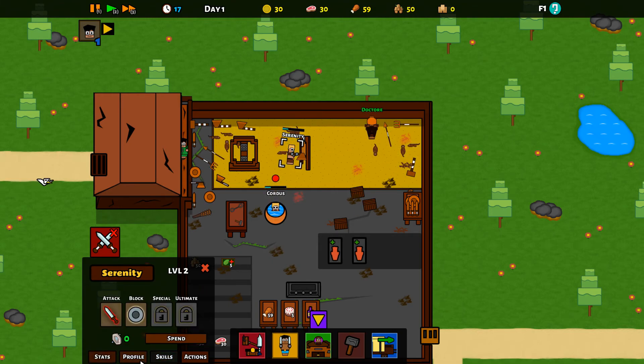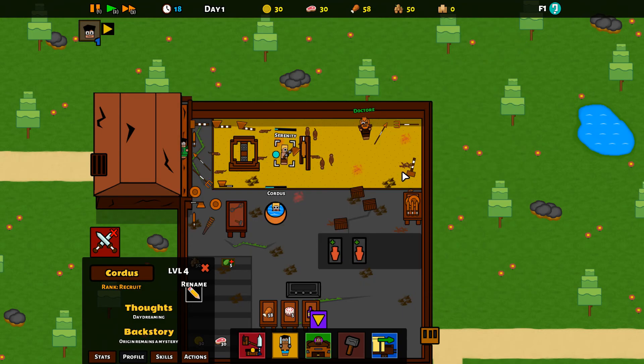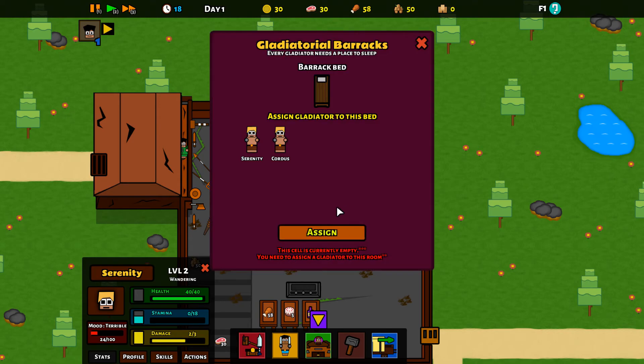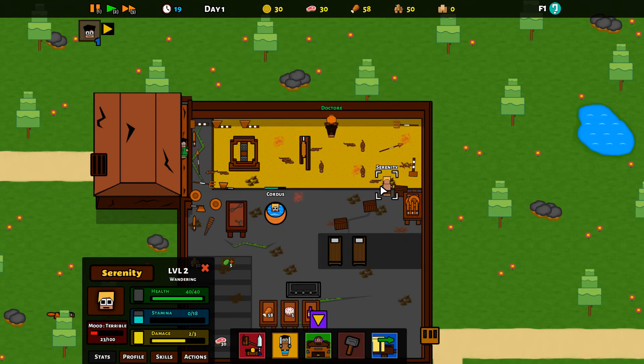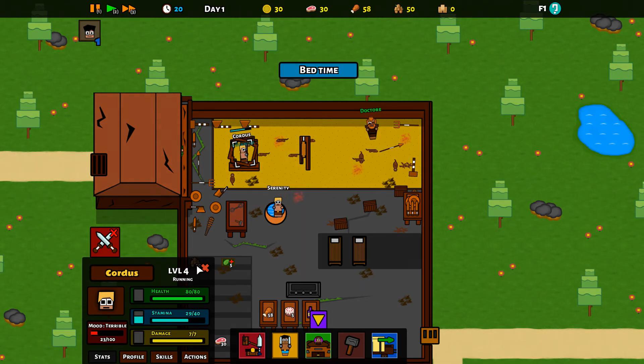When his stamina gets to zero he needs to go have a little rest, but Cordis is currently in the bath. We can get feeding some people — let's check out our gladiators. Cordis is well fed and all the rest. Doctor Ray isn't doing a great deal. Let's send him somewhere and assign some beds — you can have this one, you can have this one. He's wandering — I don't know if that means he's cleaning or not.